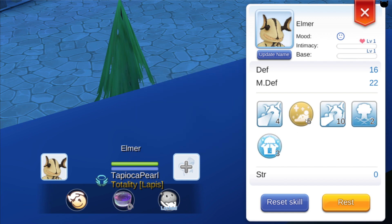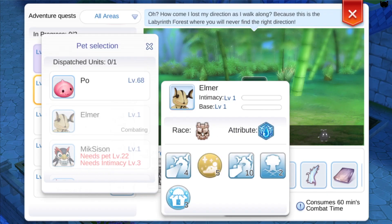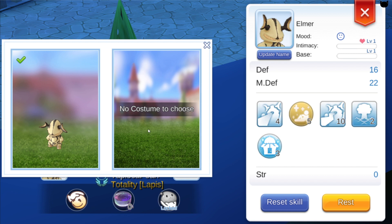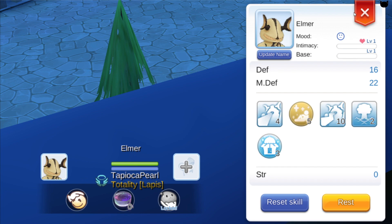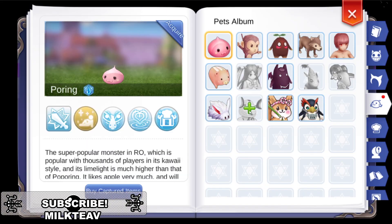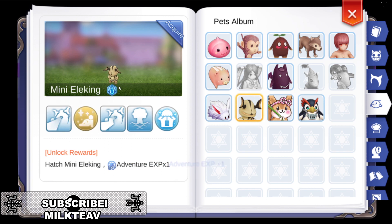The pet's race is Dragon and its element is Water. Also, unlike the other pets, it does not have a second skin or costume — the one that you get when you reach level 10 intimacy. So I guess that's it for this video, hope I helped you guys on this one. Once again this is Milk TV — comment, like, subscribe, see you next time.